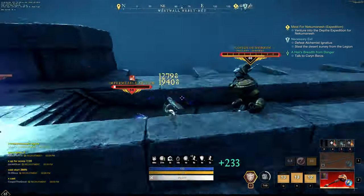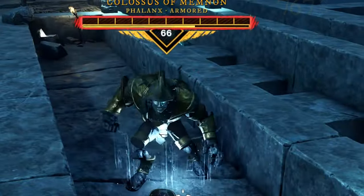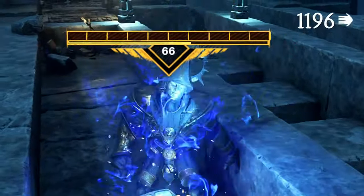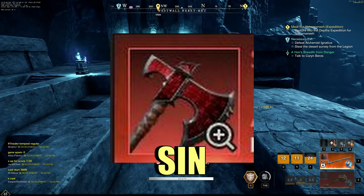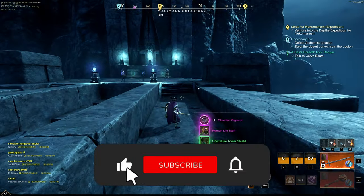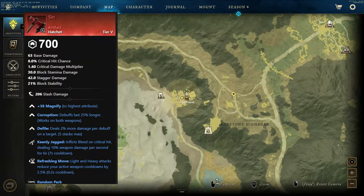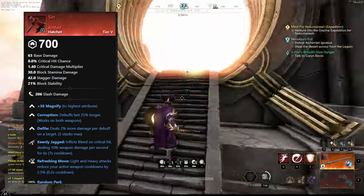What's up New World Explorers, BigHeadKitty back and today I want to show you how to solo Memnon to get when Season 5 starts this sweet hatchet artifact called Sin. I'll show you the stats on the weapon and what we need to do. Sin is a brand new artifact with the Season of the Guardian Season 5 in the New World MMO.